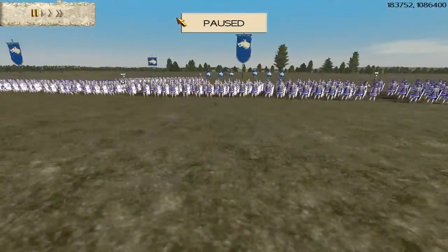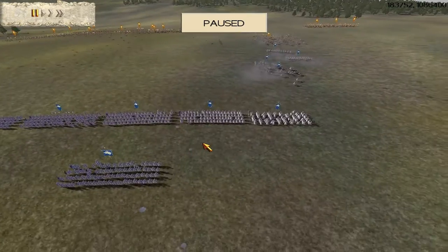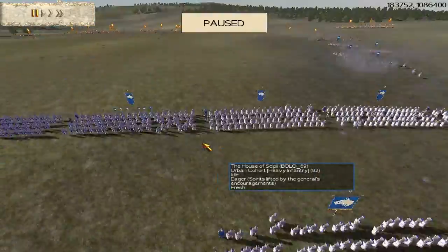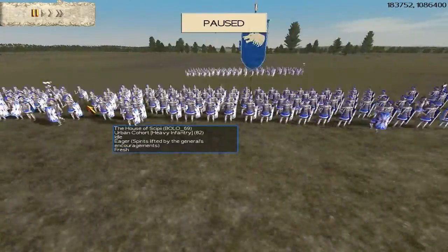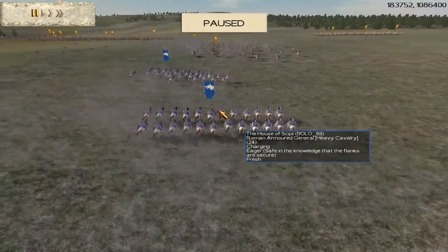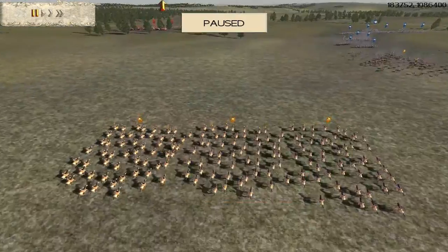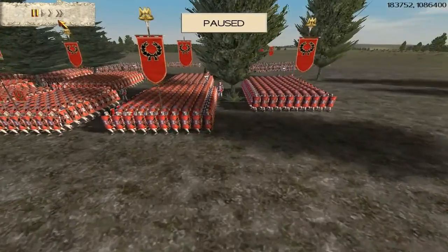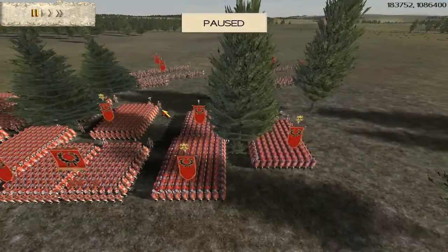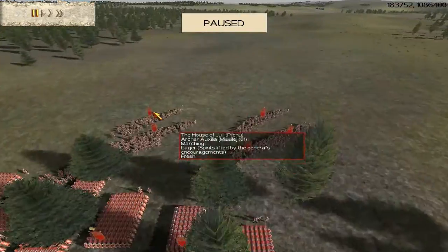Looking at our opponents' armies: Bolo69 has 6 units of urban cohort — I'm only seeing one with gold upgrades but that might be because he's far away. He's also got several units of Roman armoured generals, about 4 of them. They'll be no match for these Scythian Headhunters, although they do have 2 hit points. The next opponent, Pilichu, is also playing as Roman but he seems not to have urban spammed, which I was rather pleased about.